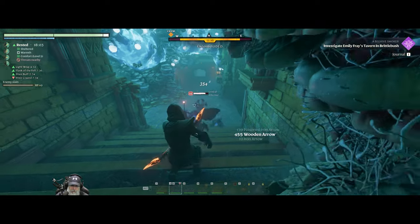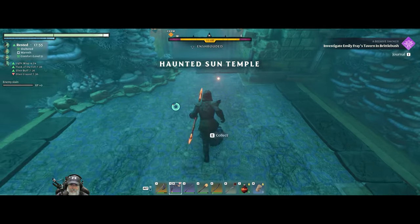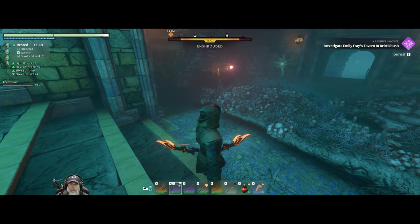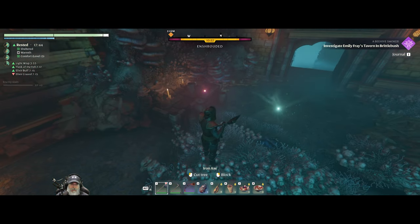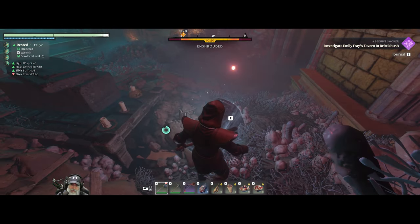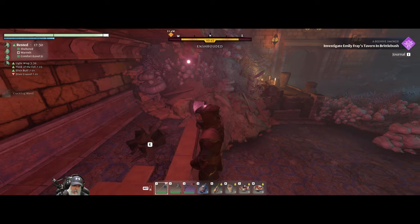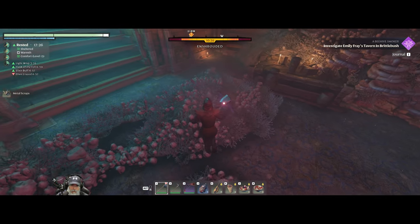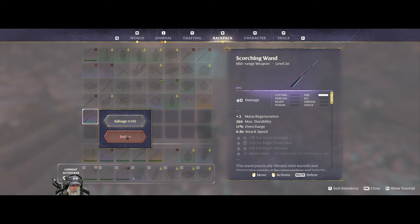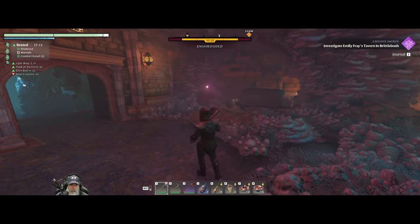Let's change to wooden arrows. I'm going to get the critter parts off these guys. Where is your nest? I don't see a nest for them. Crackling wand - 44 damage. This one does 40 damage, this one does 44, we'll switch them around. I know that one's probably better if we upgrade it but I'm honestly not too worried about it. We have 10 minutes left on the shroud timer.